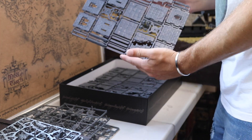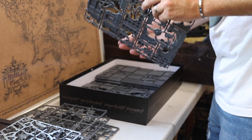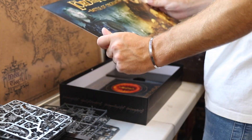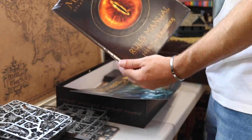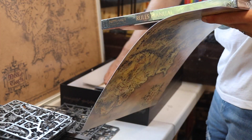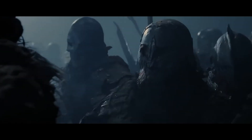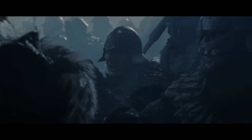Before the dreaded armies of Mordor can lay siege to Minas Tirith they must first take and hold the port city of Osgiliath, allowing them to move massive amounts of supplies and legions of warriors. While the steward of Gondor remains on his throne in relative comfort, he sends his second son Faramir and many of Gondor's most trusted warriors to defend Osgiliath against all odds. Will they hold the line or will the never-ending forces of evil overwhelm them?